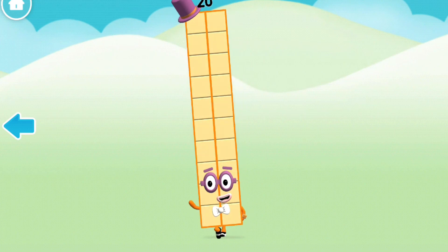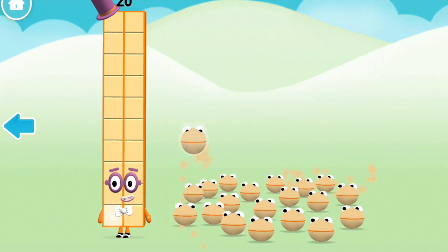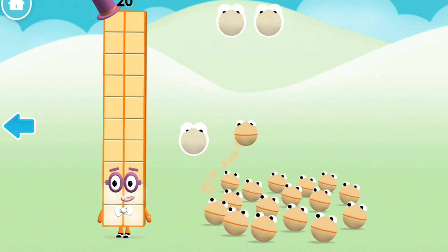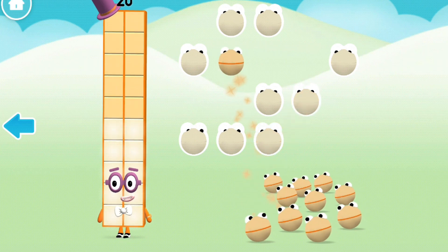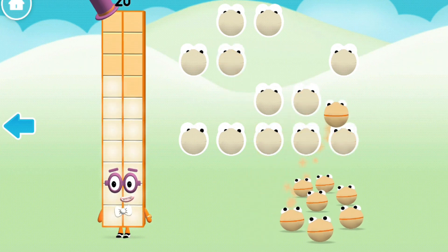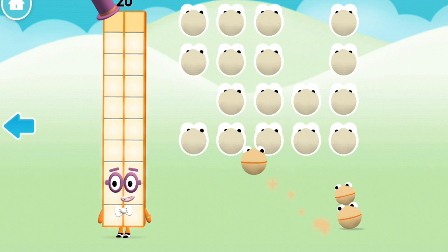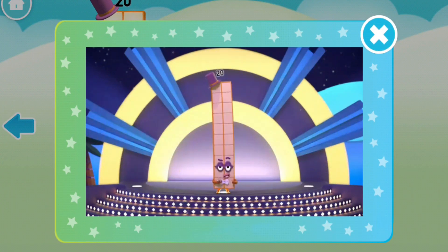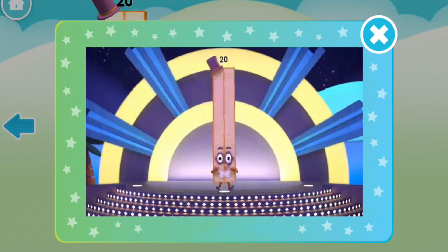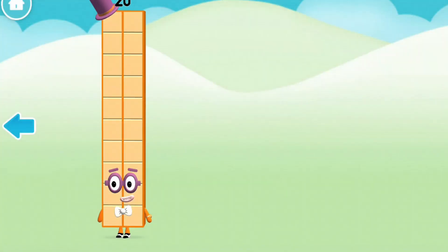Hello! One! Two! Three! Four! Five! Six! Seven! Eight! Nine! Ten! Eleven! Twelve! Thirteen! Fourteen! Fifteen! Sixteen! Seventeen! Eighteen! Nineteen! Twenty! I am twenty and I love to dance! With plenty of moves to my name! Well done! You've met the number blocks!